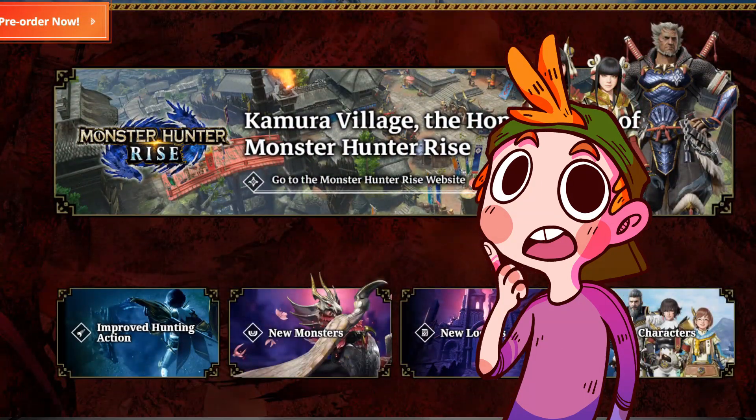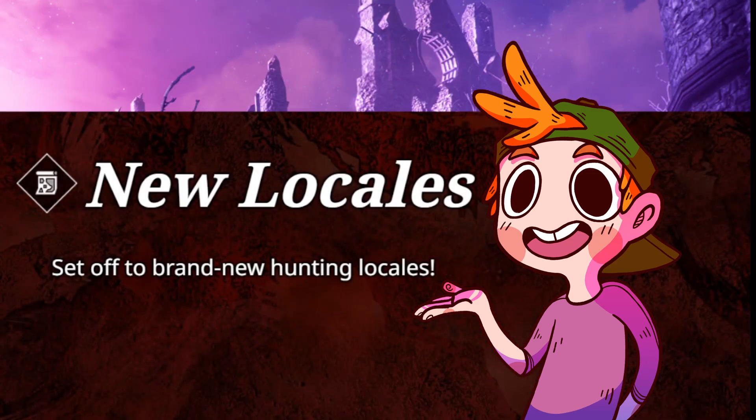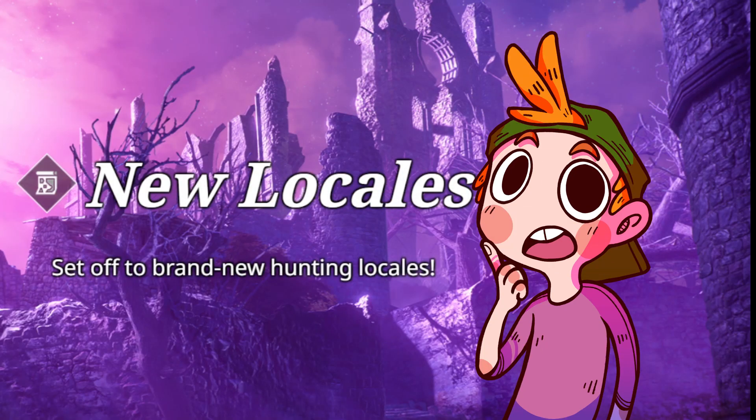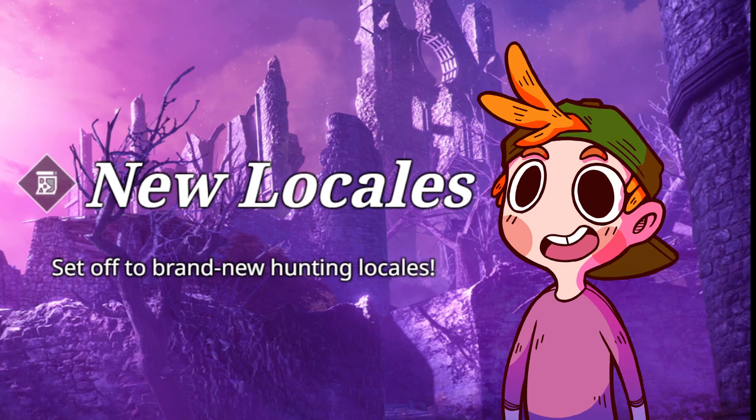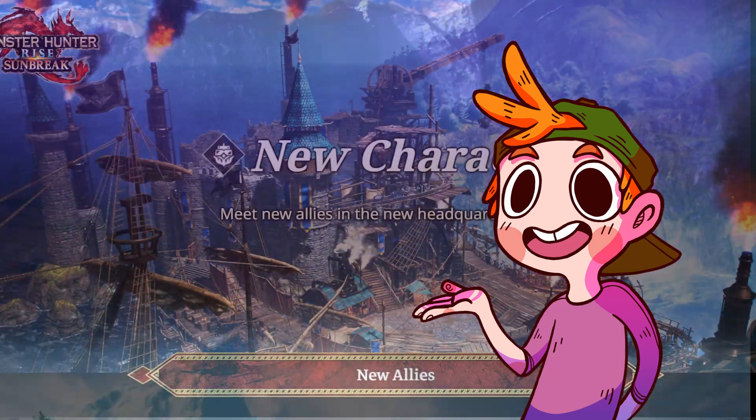A curious side note here: if you jump onto the official Monster Hunter site, the page with info for the Citadel is titled 'New Locales' — as in plural — and it's repeated more than once, so I think it's a pretty safe bet that we're going to be getting more than just one map when the expansion drops, which would be pretty exciting. Personally, I hope for a remade version of some really old school map, like maybe even the OG Forest and Hills, or Verdant Hills if you want to call it that.